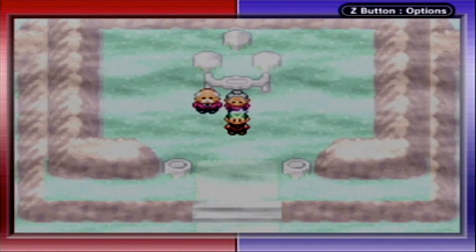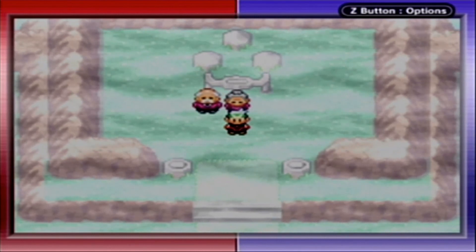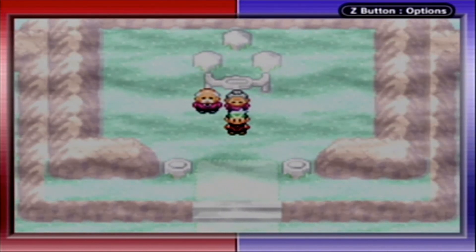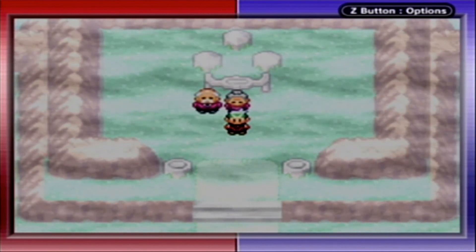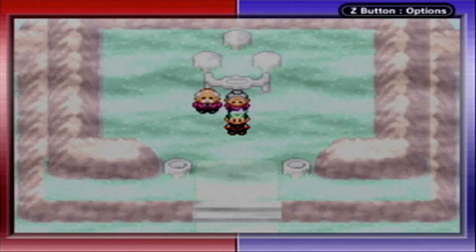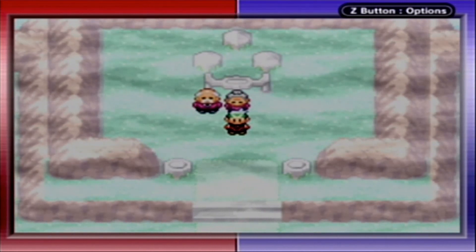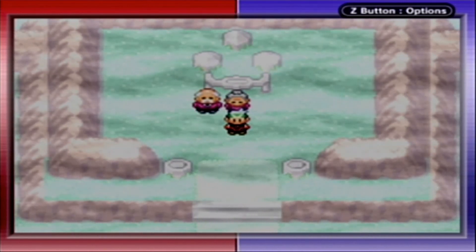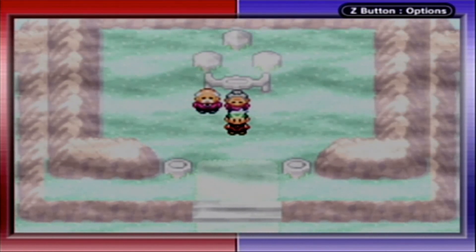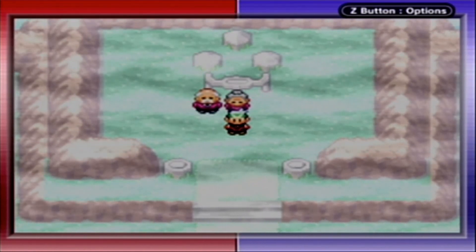So with that, we have now captured both Kyogre and Groudon, and Archie and Maxie have returned the Red and Blue Orbs. There's still something else for us to do, so next time on Pokemon Emerald we're going to be doing that — see you guys then.